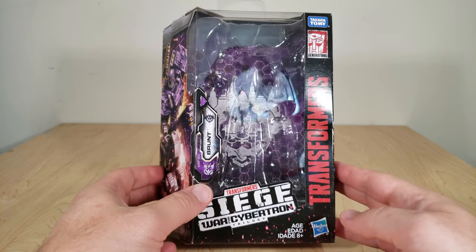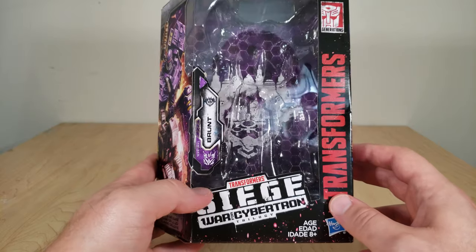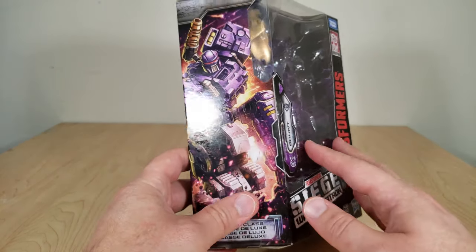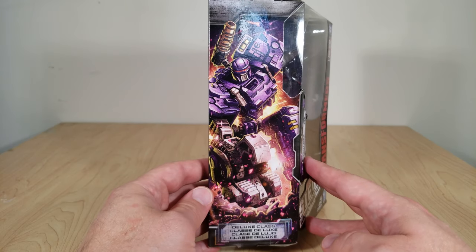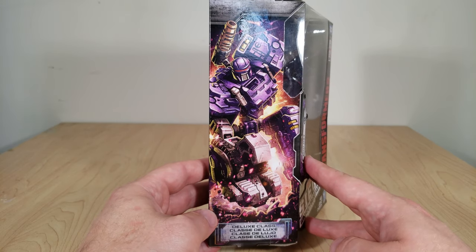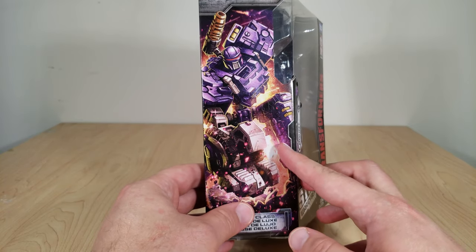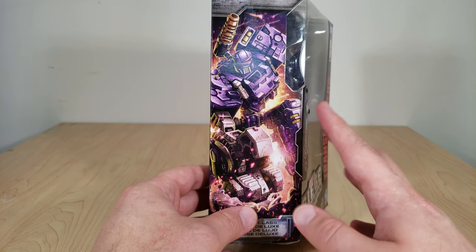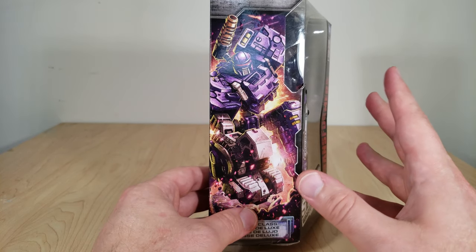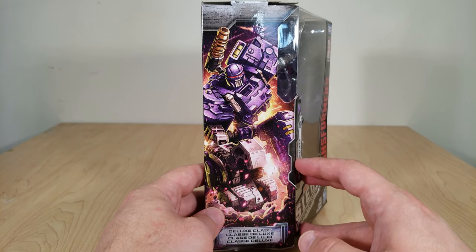Alright, Brunt's packaging is standard fare for a Siege Deluxe — all the usual brandings, his name, serial code, and his background. On this side, you have a nice big picture of Brunt tearing up some earth. On this panel, there are hidden Autobot letters that spell out Trypticon, so you can go ahead and put that code in on the Transformers website and unlock Brunt on there for some little goodies.